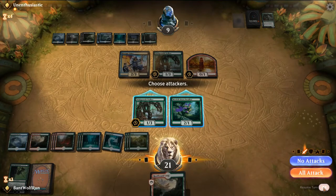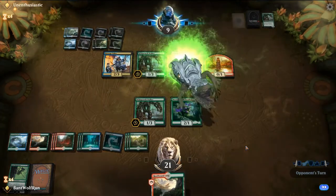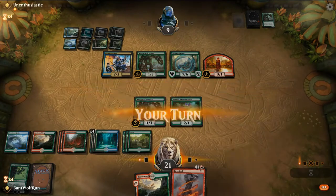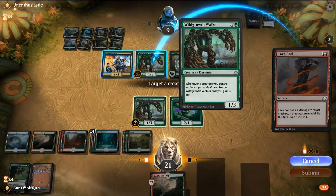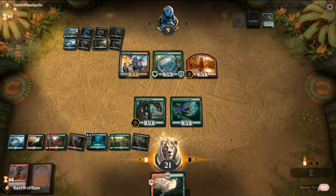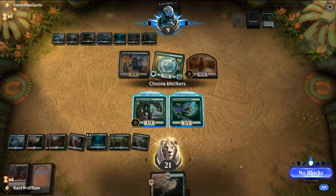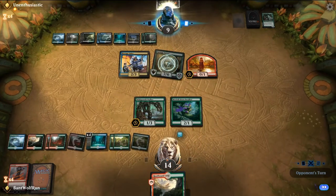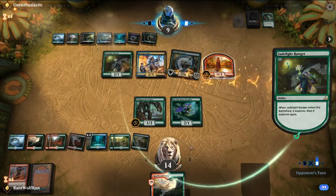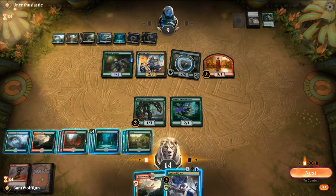We're both in top deck mode now. Explore creatures are going to be key. Carnage Tyrant is very good here. We'll just Lava Coil to gain some life. They have the Contempt as well, so Krasis gives us a chance.